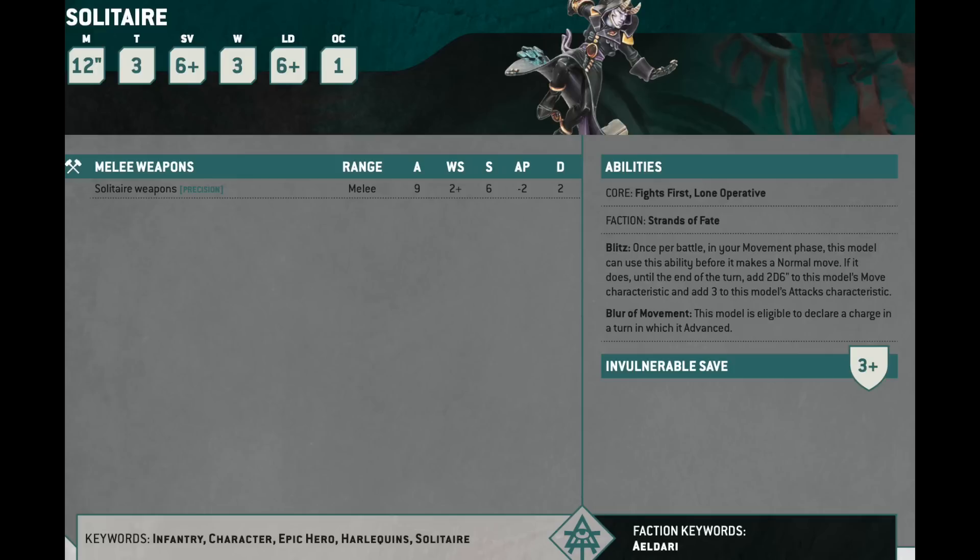The Solitaire. I am almost very excited about the Solitaire. At 115 points, he's just a little expensive relative to other options we have. The Solitaire is a character assassin — a super fast foot character assassin. He has a 12-inch move, Toughness 3, 3 wounds, 4-up invuln, and 9 attacks with Precision hitting on 2s, Strength 6, minus 2, flat 2 with Precision. Most characters in the game, he's really going to mess up.